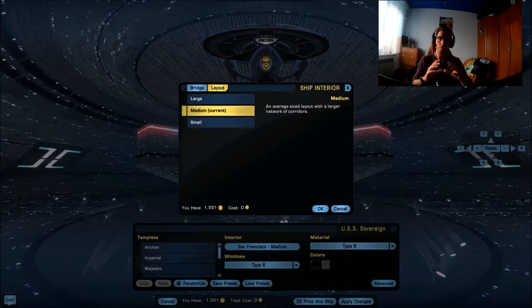The rooms inside, such as labs or the warp core chamber, will stay the same. It won't change the shape or volume depending on those layouts. So I'm gonna be showing off the main rooms and then we'll be checking out the bridges.